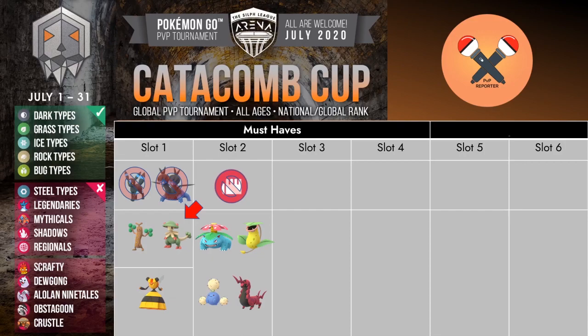There is a 4th bug type, Scolipede, which is also able to take care of the fighting types as long as it is able to land that Megahorn. It is also able to take care of the rest of the grass types as well, so it is a mon to look out for in this particular cup. For slot 3 we require something which can take care of these grass type mons, hence you have Vespiquen which absolutely dominates the meta when it comes to handling grass.